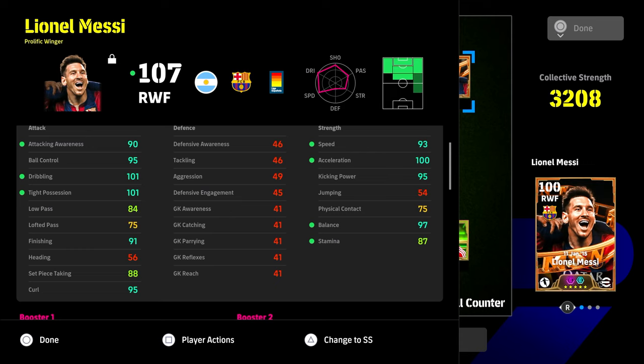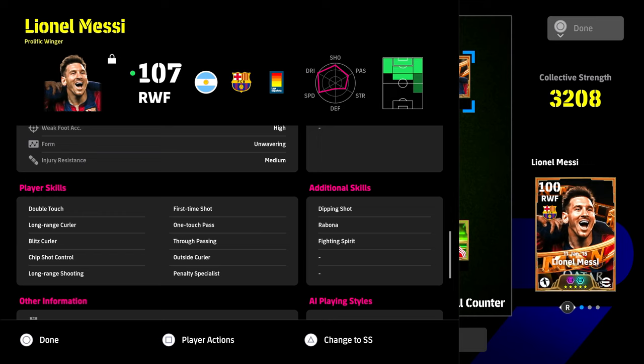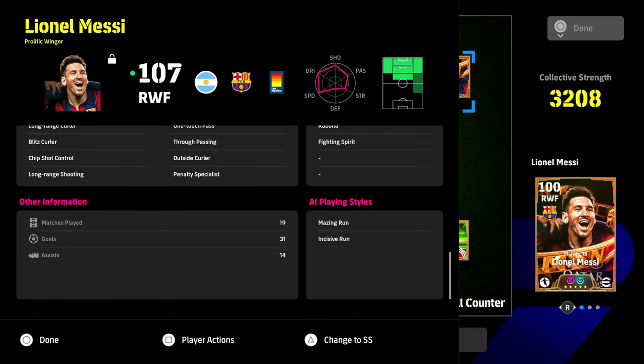You can then pop one or two onto passing, or three onto physical contact and aerial strength. With this build, you get 93 speed — though it's mainly for kicking power — you want 95. We've got 91 finishing, which could be higher, but a huge 95 curl. The rest of the stats are amazing, boosted by the agility booster. We've also given him a left wing position — don't worry too much about player skills like ball roll or advanced ball roll.